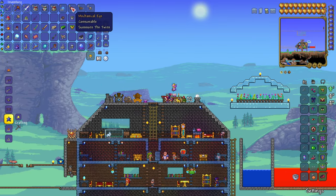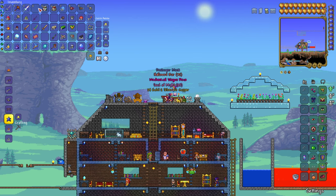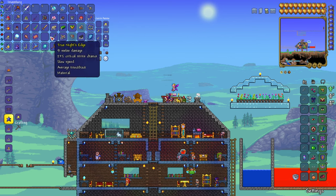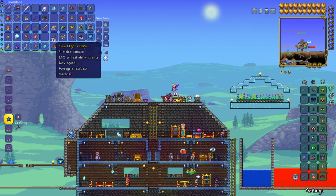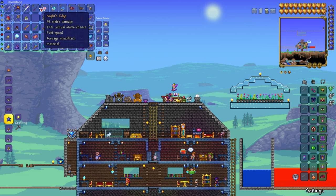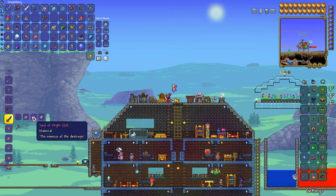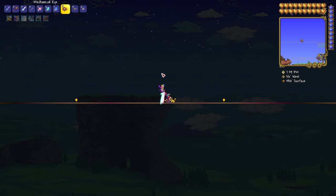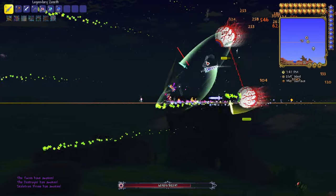You need to kill the Twins, the Destroyer, and Skeletron Prime in order to get their goodie bags and collect the souls — Fright, Sight, and Might — from those three bosses. You mix the Night's Edge with these three souls to make the True Night's Edge. If you're strong enough later in the game, you can kill all three mechanical bosses at once to get all their drops without farming them separately. Just fight them at night time.